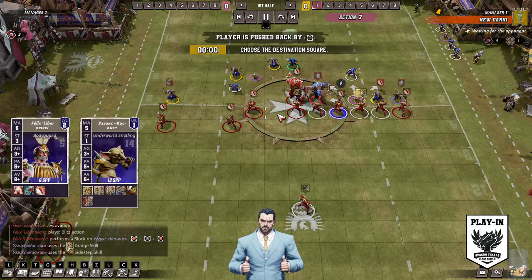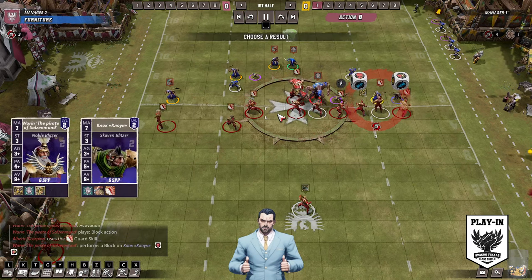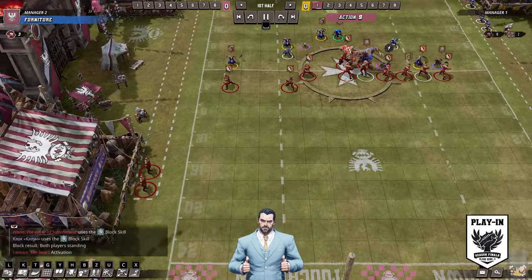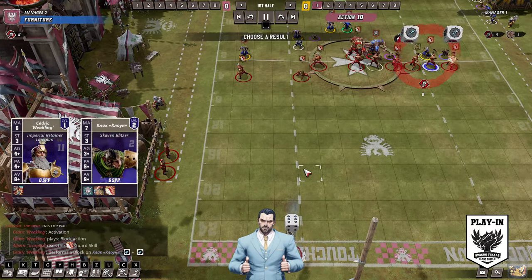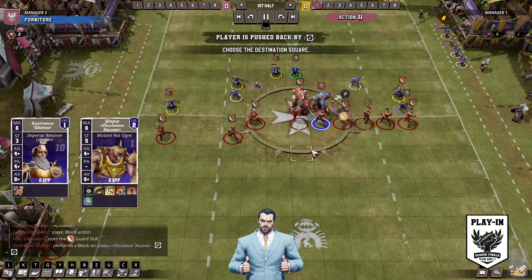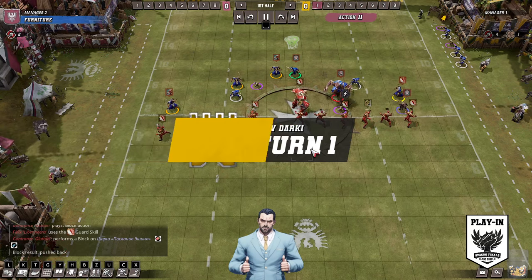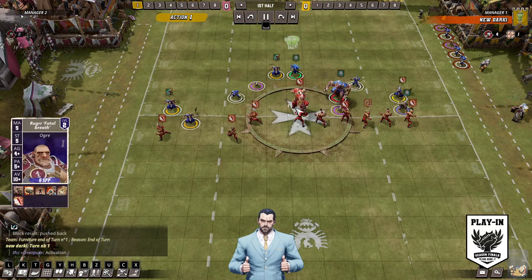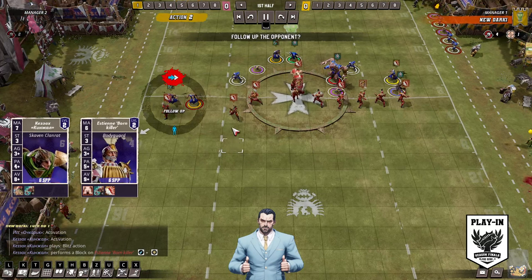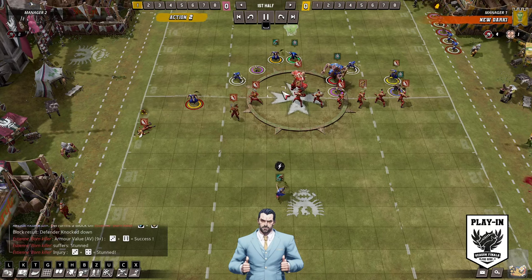He blitzes the Snotling and then just straight blocks the roger. Block on block action. Ghost of the pickup doesn't hit the roger yet — I hate not hitting the roger yet by the way. Hit the roger. So after all that he's exposed the ogre here. No, we're going for pressure — ball pressure.